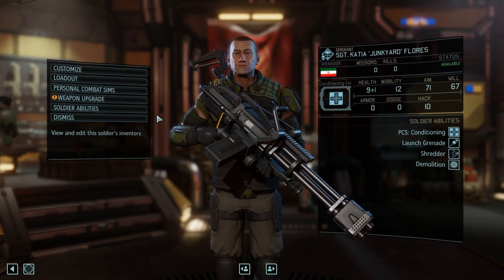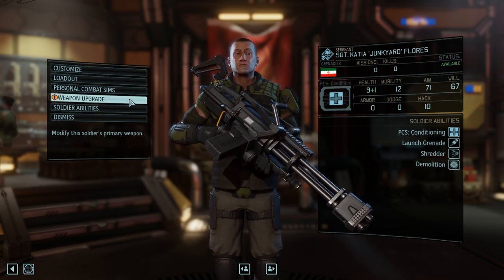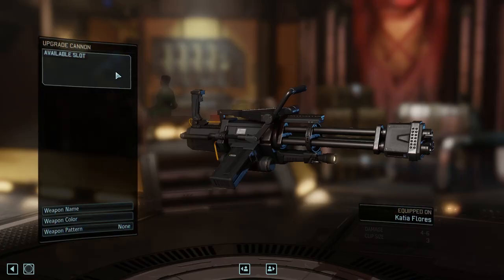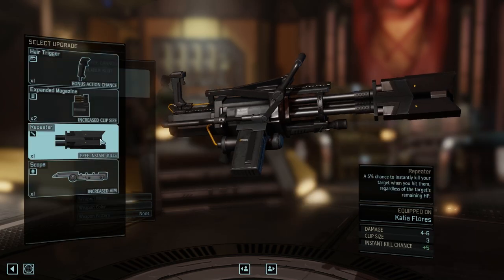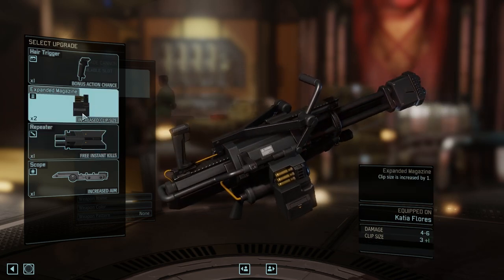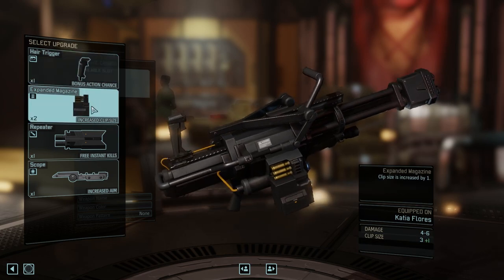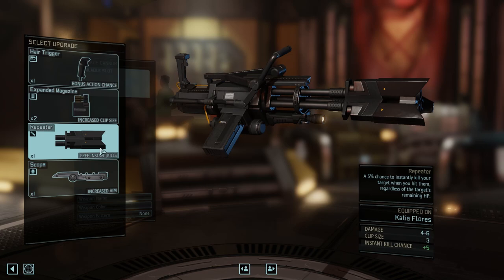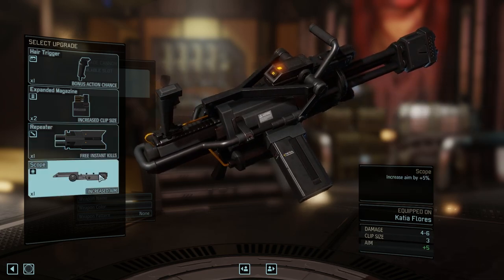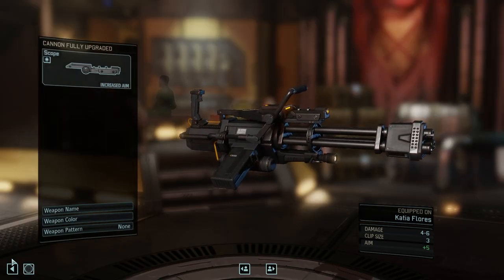You have the stats on the side, soldier abilities, and PCS conditioning which I think I just bought. This is my grenadier — that is a new thing with XCOM. There are four classes that have so far been revealed, and there is a fifth one that no one has talked about yet. There's pretty much a heavy grenadier, a support unit, a slasher — a guy that runs up with a sword, as you've seen from all the previous gameplay footage — and a sniper. Those are the four classes so far; there will be a fifth.